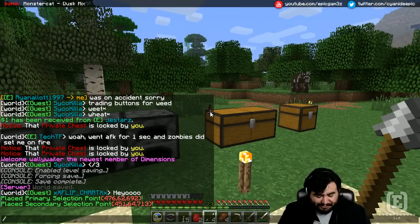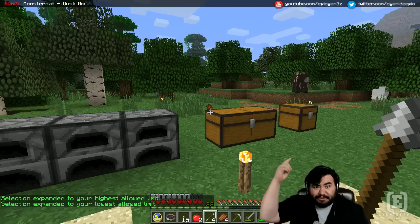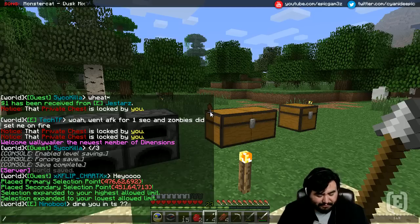Now that you have your selection, you want to do slash res select vert. This will select from the highest point to the lowest point on the server, so it covers the whole vertical range.